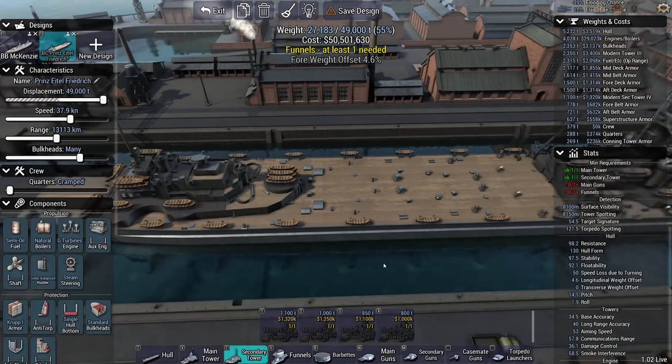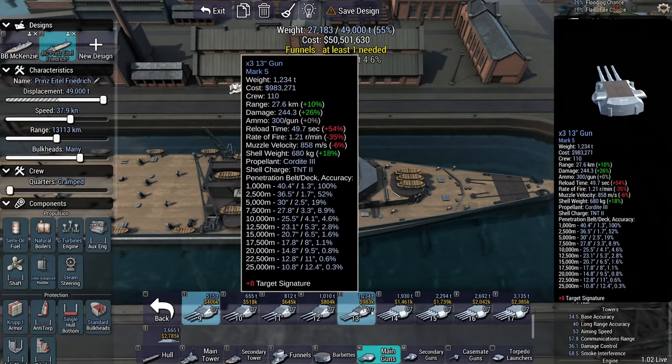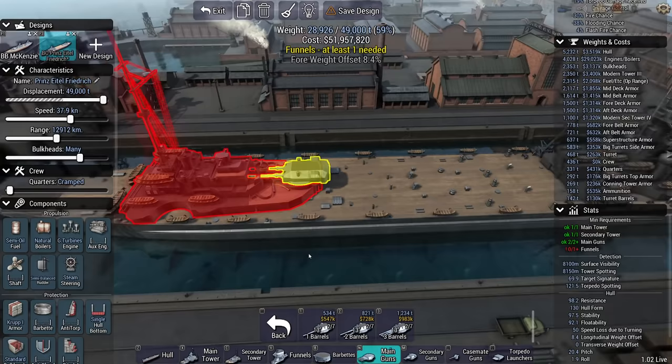This is going to allow for another turret up here. The designer has been patched pretty well, but you can still do weird things like this. We're going to have to have at least some main guns, otherwise the editor won't allow me to leave dock. The battleship has our 18-inch guns; this one is more going to be akin to a couple of 13-inch dual barrels.